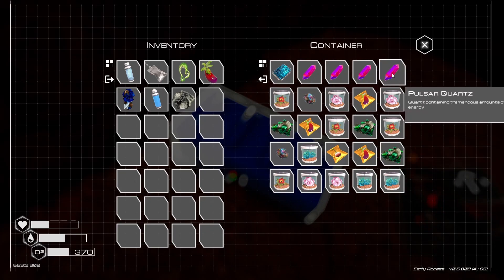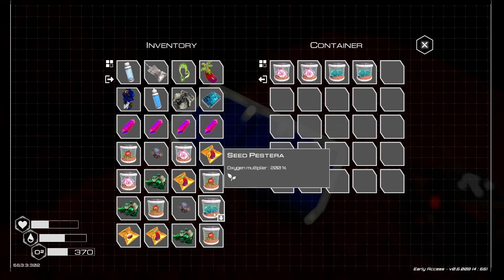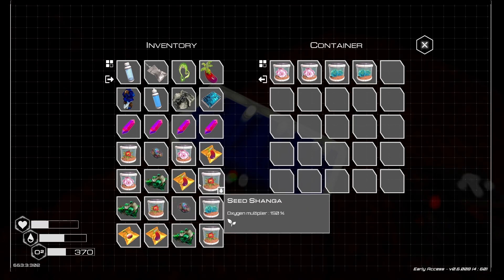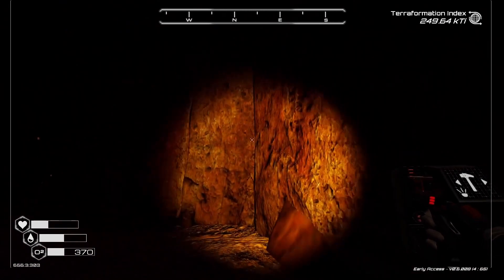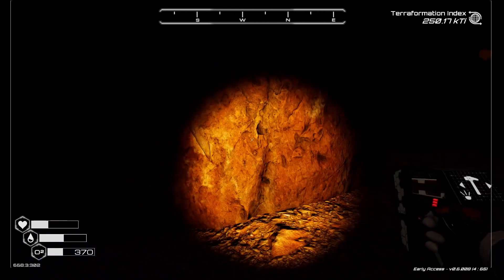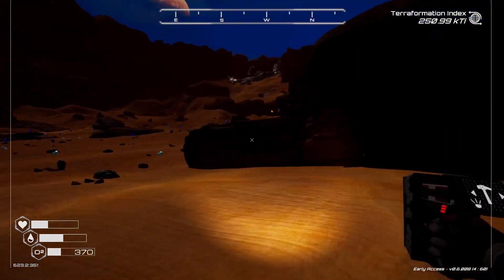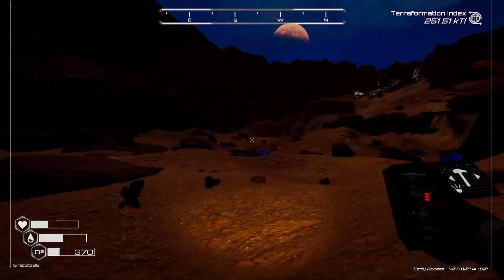Wow, there's a lot of stuff in here. Pulsar Quartz - I fit everything? Almost. Man, I have so many seeds. Once I get my biodome, I have so many seeds. Uranium, super alloy, some food seeds, other seeds, the Pulsar Quartz, a blueprint microchip. Let's make sure there's nothing else in here. Thank you, by the way, for that comment - they were not trolling me.